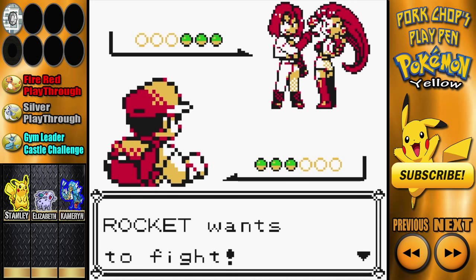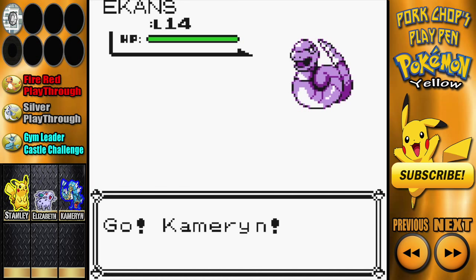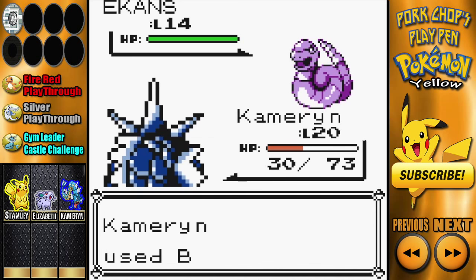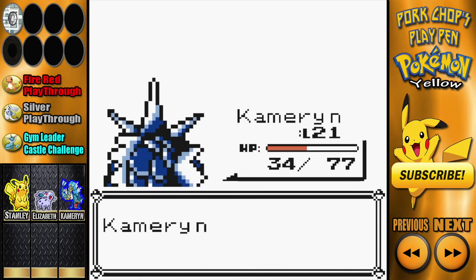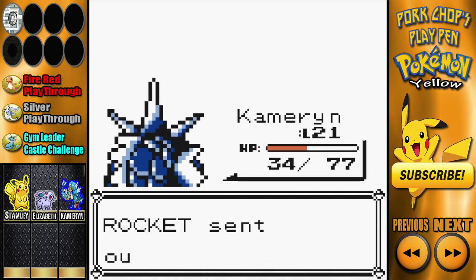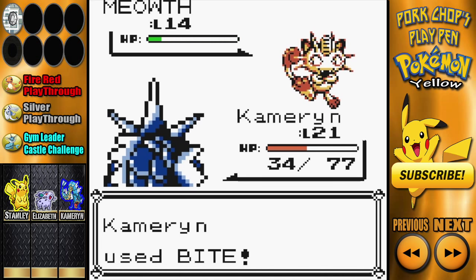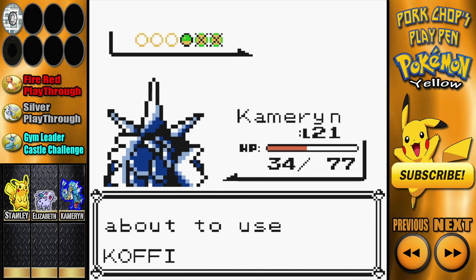Jesse and James each have a Koffing and Ekans, and of course Meowth. Cameron is kicking some ass right now with these one-hit KOs on the Bites — let's see if the streak continues. Yes it does! Cameron is just killing everybody and then of course he levels up, which is always cool. Okay Meowth, land of the slaughter — bite, bite, bite, bite baby. Bye bye Meowth!